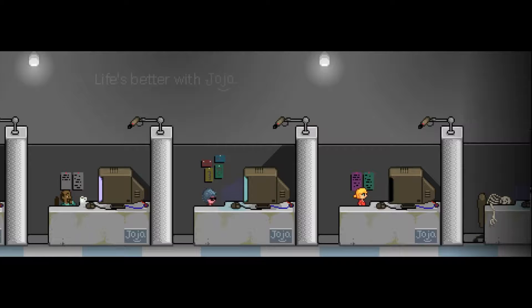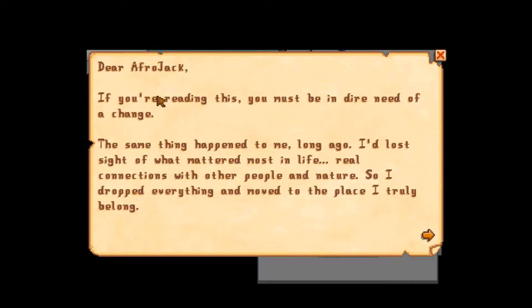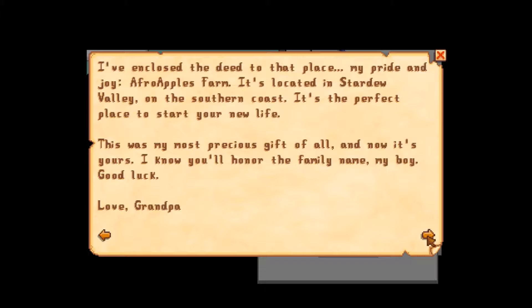Okay, opening the letter — 'Dear Afro Jack, if you're reading this you must be in dire need of change. The same thing happened to me long ago. I'd lost sight of what mattered most in life — real connections with other people and nature. So I dropped everything and moved to the place I really belong. I've enclosed the deed to that place: my pride and joy, Afro Apples Farm, located in Stardew Valley on the southern coast. It's the perfect place to start your new life.'